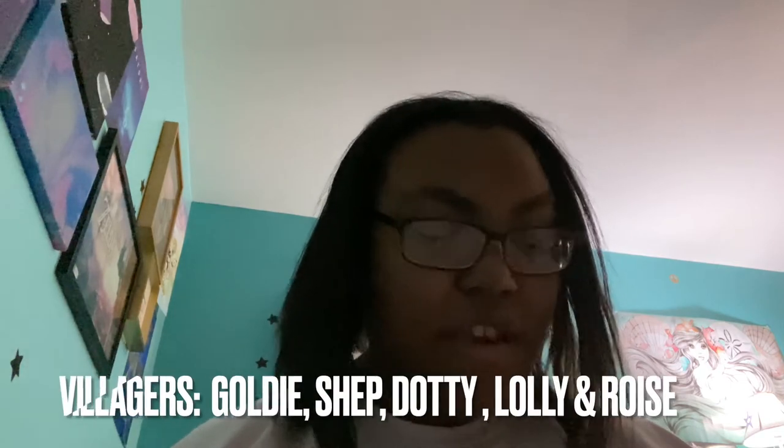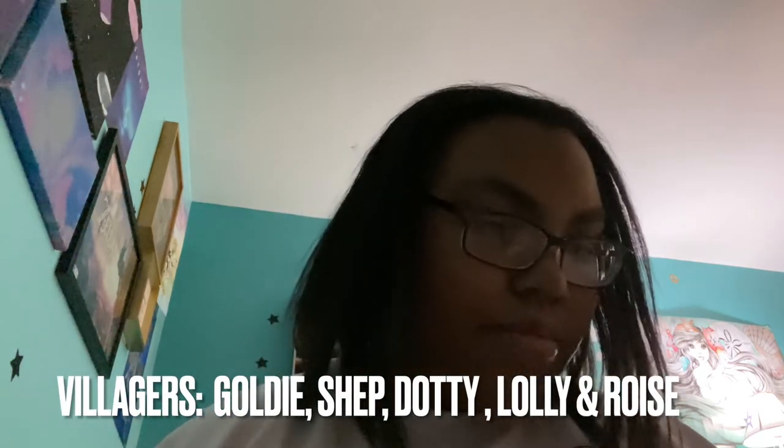We're down to our last pack. I feel like I might have to buy more of Series 4 because these characters are the ones I really have my heart set on. Special character I'm looking for is Celeste. And I'm looking for Goldie for my mother — she loves Goldie. Also Shep, Lolly, Dottie, and Rosie because I love Rosie. Shep was one of my first villagers in my New Leaf town, and so was Rosie. I like the coral color packaging — let me know in the comments which packaging color is your favorite.